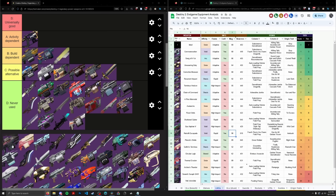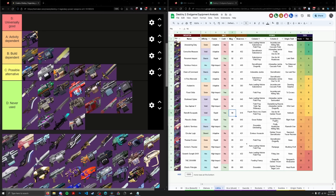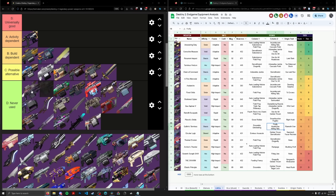Retrofit Escapade — how could I forget? I'm going to be honest: no one uses this in endgame content. Of the good endgame players I know, even when they're using machine guns in something like a GM for ad clear, certainly not for boss damage. This thing just doesn't really have a place. I'm going to put it in D tier — I wouldn't even consider it an alternative. Corrective Measure is kind of the void alternative to Commemoration in that regard.